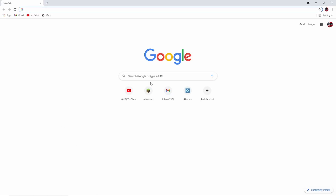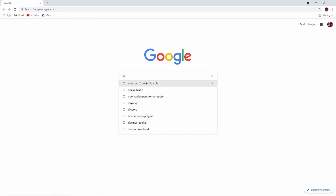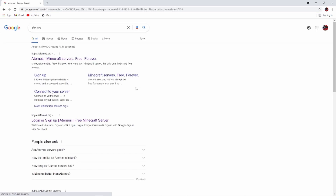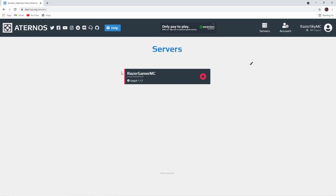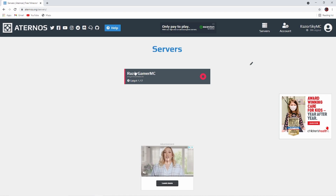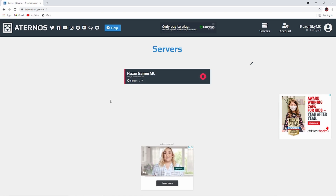First of all, go to Google, then go to aternos.com. I'll link it down in the description below for you guys. Just click on it, and you'll pull up on the screen right here. Then push play, and you'll have to put in your Minecraft name, or just a name you want your server to be called, and then your server address.